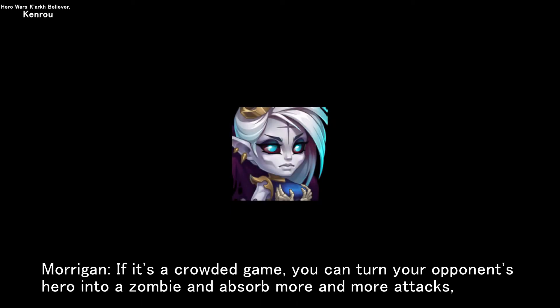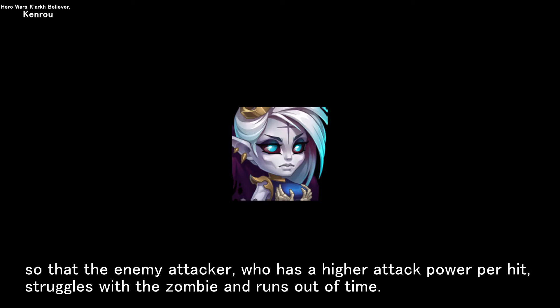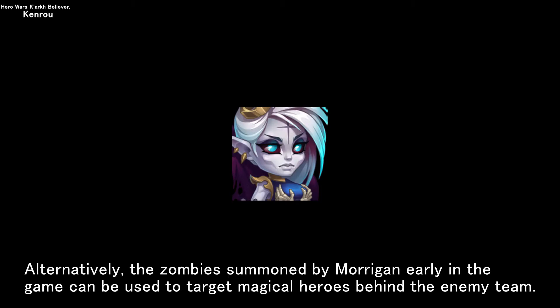Morrigan, in a crowded game, can turn your opponent's hero into a zombie and absorb more and more attacks, so that the enemy attacker — who has higher attack power per hit — struggles with the zombie and runs out of time. Alternatively, the zombies summoned by Morrigan early in the game can be used to target magical heroes behind the enemy team.